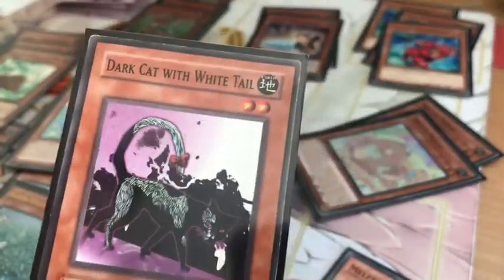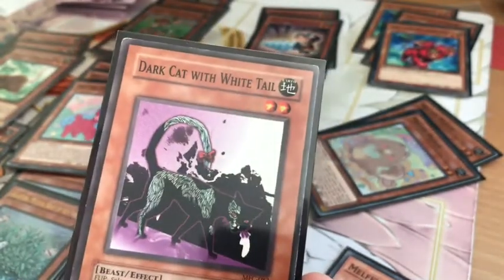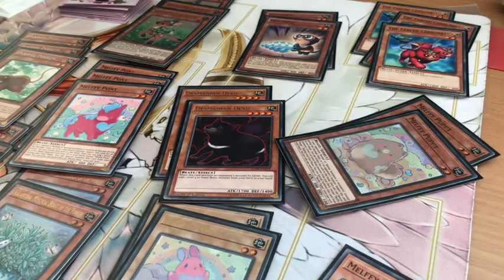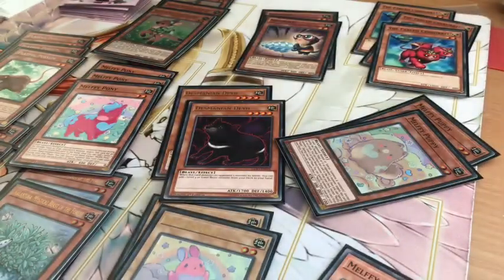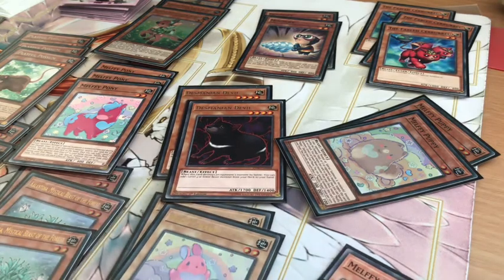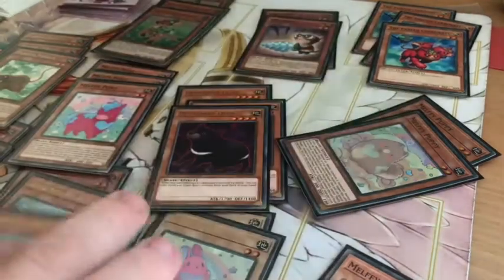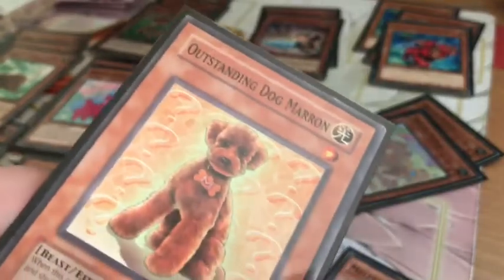Dark Average White Tail. And Rescue Rabbit — from, I think, the Dinosaur Pack or Dinosaur Deck Box. Let me know in the comments how your day has been so far. Last but not least, the old cuter moor — our standing dog Naren. I'll take a screenshot and we're going to move on.